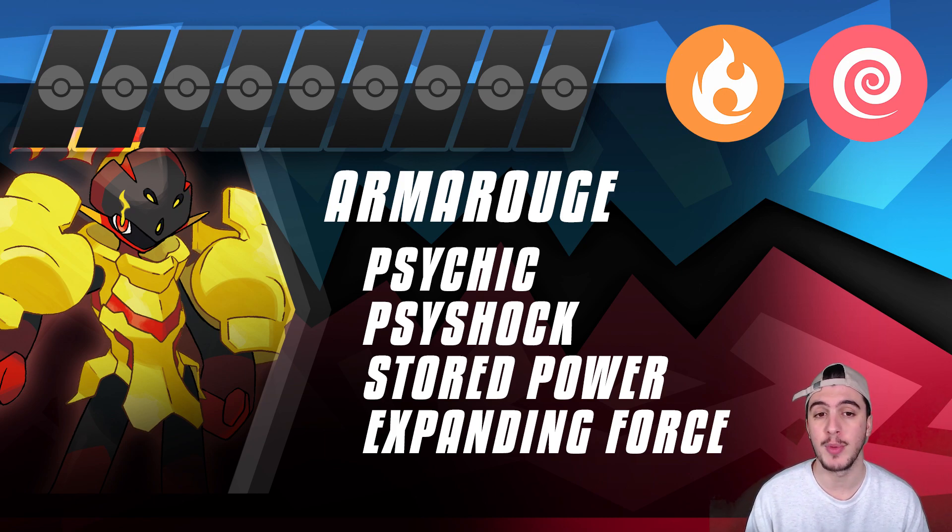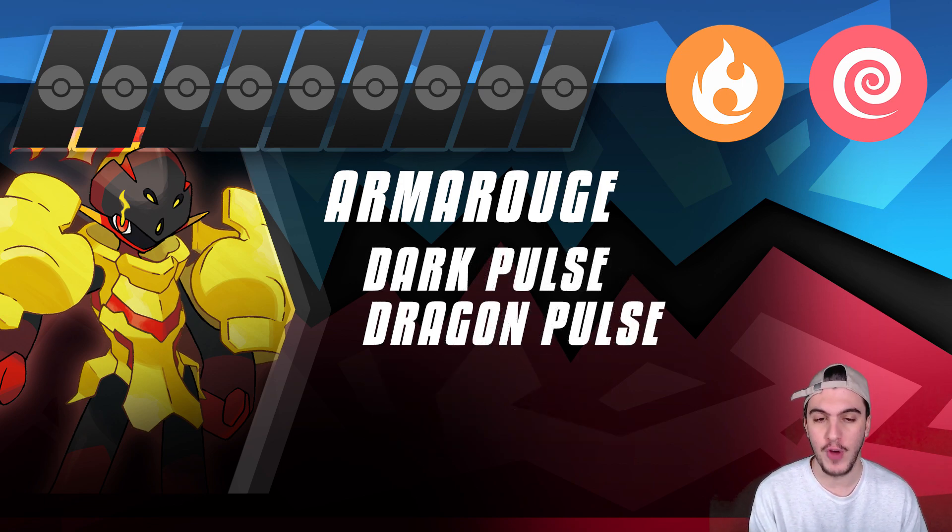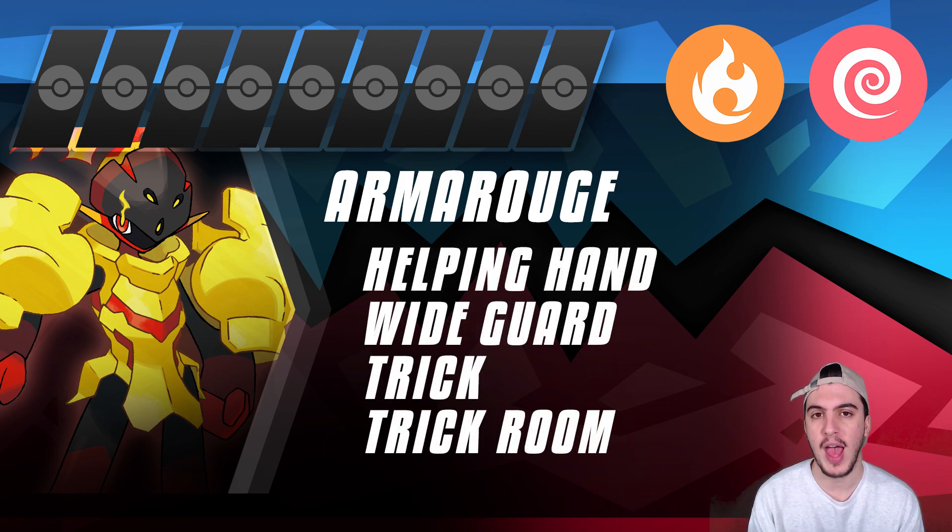It also gets great coverage options: Shadow Ball for opposing Psychic types, Aura Sphere for Dark types, Energy Ball for Water types, Flash Cannon for Fairy types, Dark Pulse against opposing Psychics, and Dragon Pulse for Dragons. Basically every type you need to hit for super effective damage has a coverage move. For support, it has Helping Hand — one of the best doubles moves — Wide Guard, which protects against spread Expanding Force in Psychic Terrain, Trick for Scarf sets in singles, and Trick Room, giving it flexibility between speed and Trick Room-oriented builds.